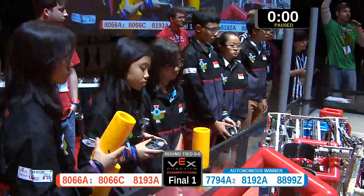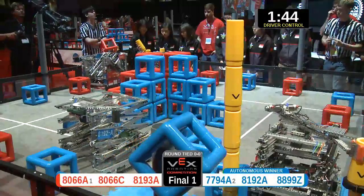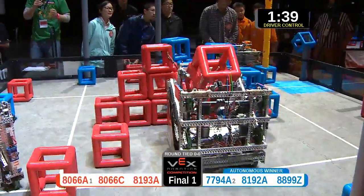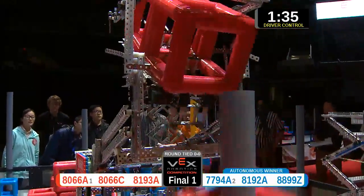Driver control in three, two, one, go. The red alliance going after some cubes to start. 80-66-A — they have a piece of the sky rise. They're going to place that. We know just how fast they can be.